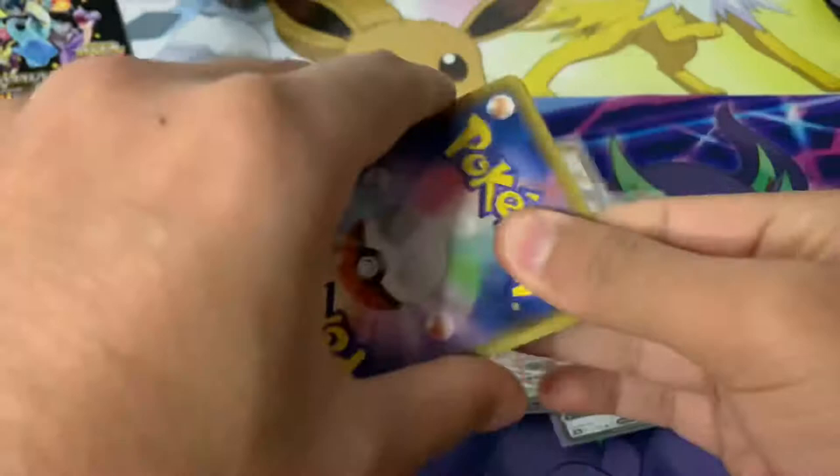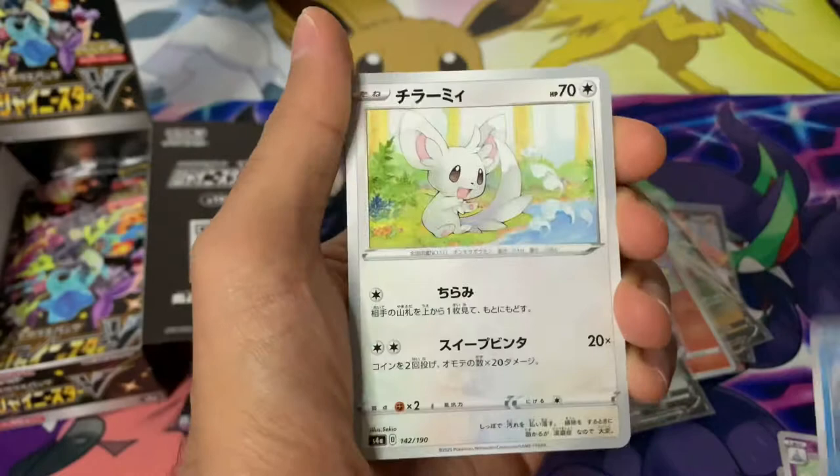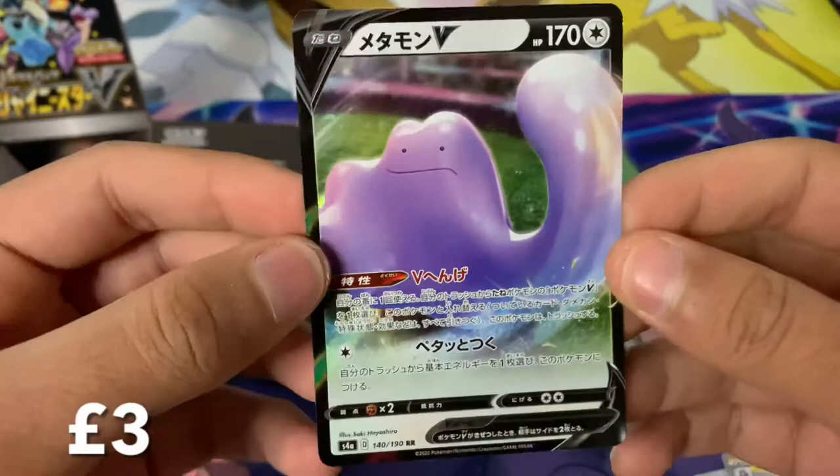Here's a code card for you guys. We take one from the back — we've already got this one in reverse foil. There's Mr. Mime, Minccino, Tool Scrapper, Toxtricity — very cool, love that card — Sweetcoon, and another Ditto V. So we're starting to get some duplicates now.